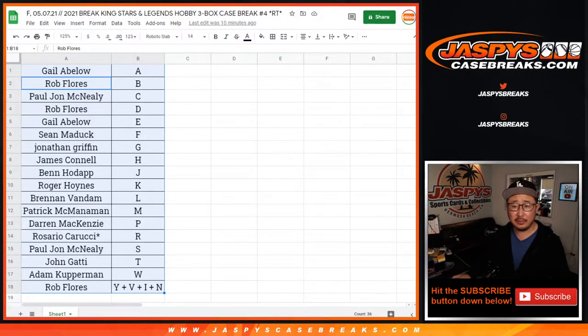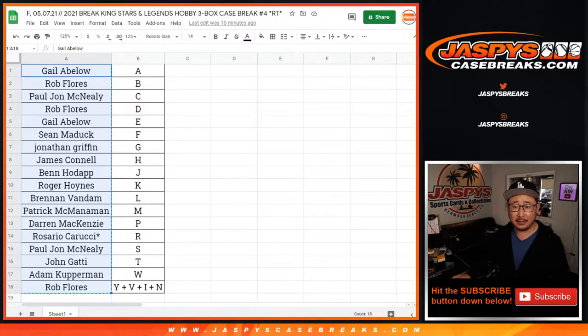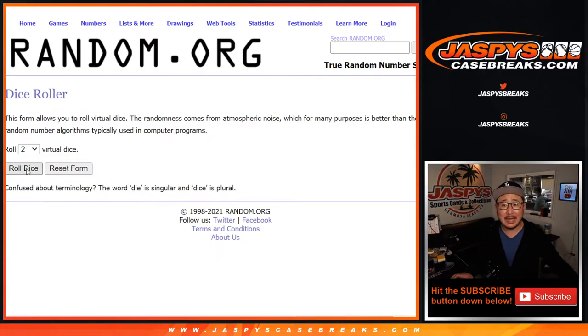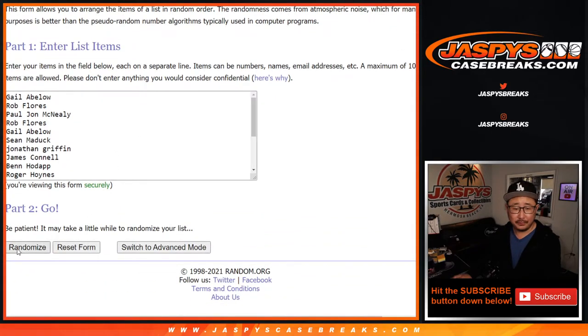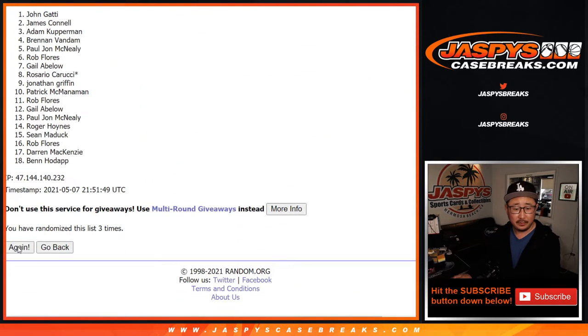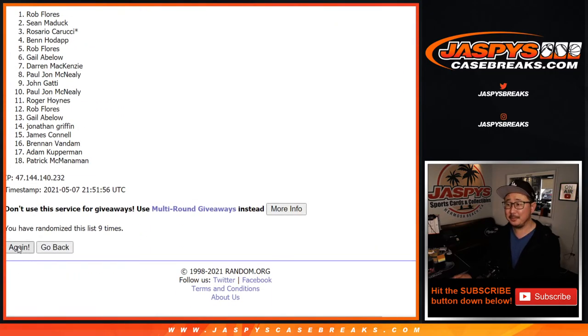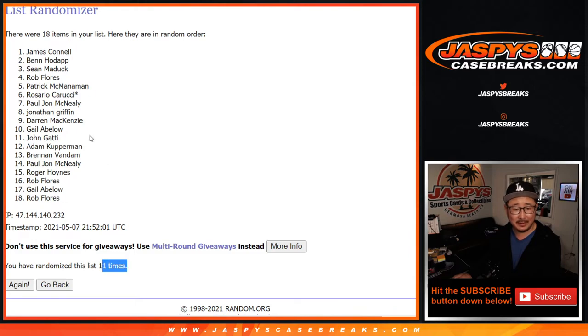Let's grab fresh dice and a fresh list. Everyone has a shot at the Shaq — the rookie Shaq. Six and a five, eleven times. Name on top after eleven gets the Shaquille O'Neal. Good luck. Rolling one through eleven. After eleven — Jimmy Connell. There you go, eleven times, your name's on top, you get that Shaquille O'Neal.